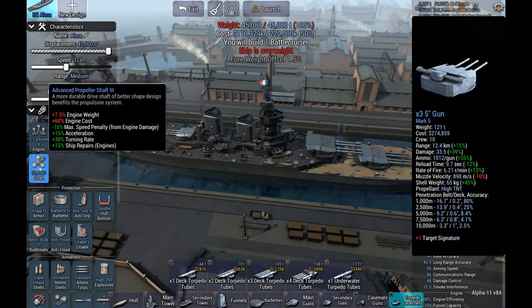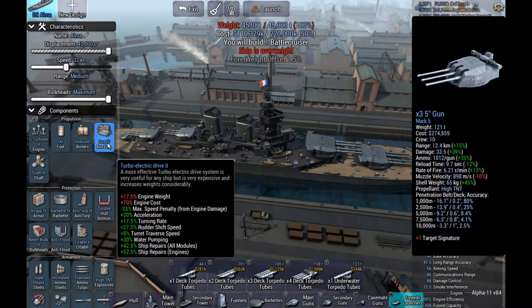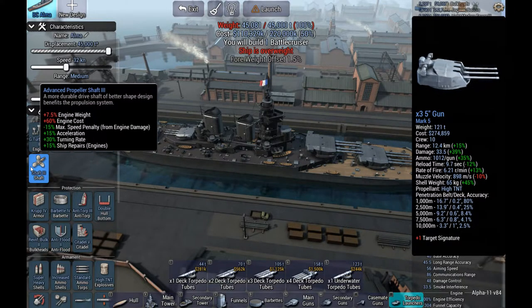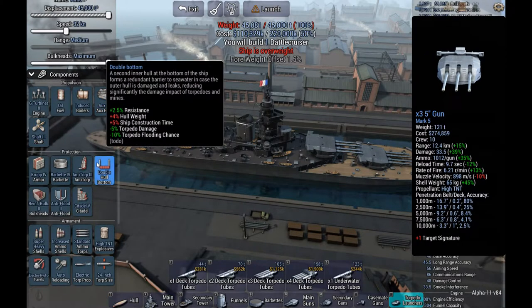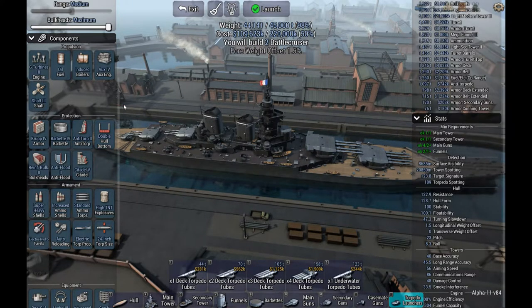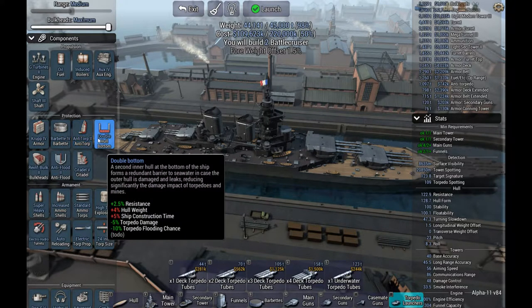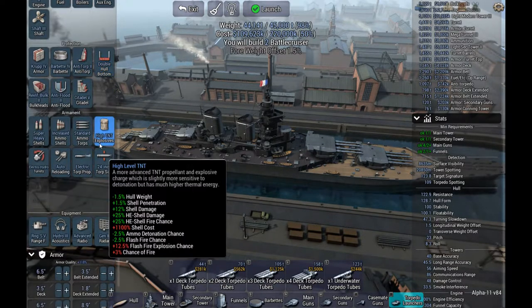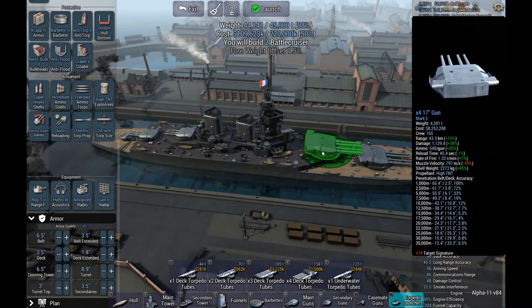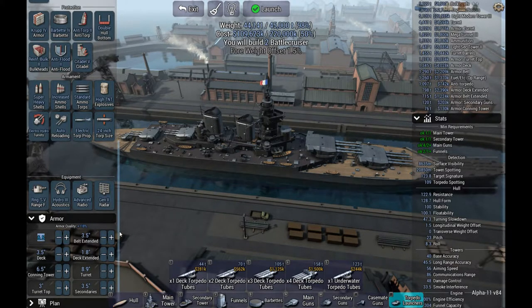I don't like taking away the auxiliaries - they make our repairs go much faster. This will also make it more nimble but vulnerable to torpedoes. And I haven't even done the armor yet. Good grief. This is a battlecruiser. Oh funny, I should mention that - it is a battlecruiser.